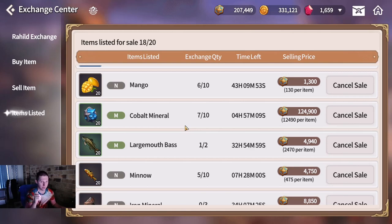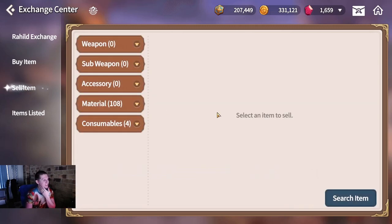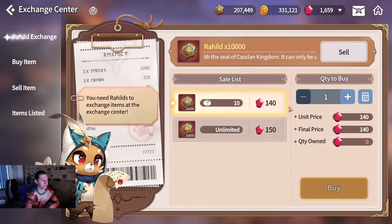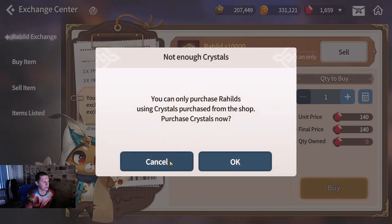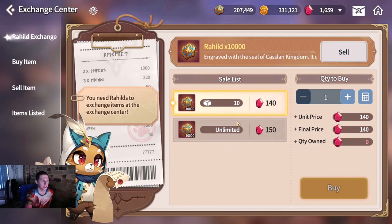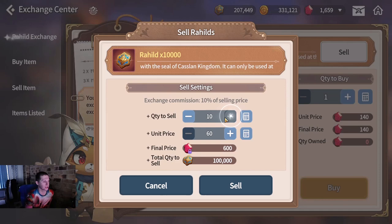However there is an alternative - the Lizardman Exploration, which we'll get back to in a few minutes. Right now let's jump straight to gems. Someone has listed 10 Rahils for 140. I can only purchase these with real money as well. I cannot purchase them with my free-to-play gems. However, you can sell Rahils - so I'm going to sell 100,000 worth at 140, just like them, and we will get 1,400 gems out of it.